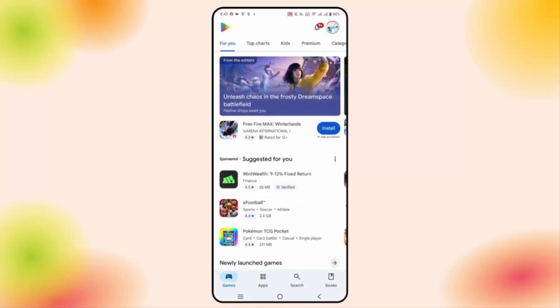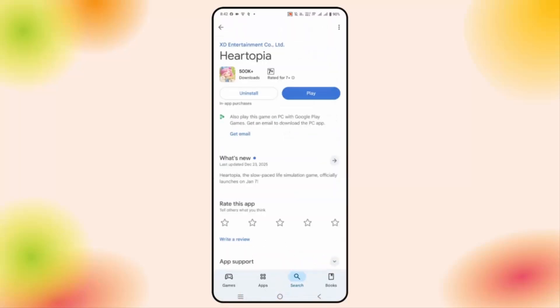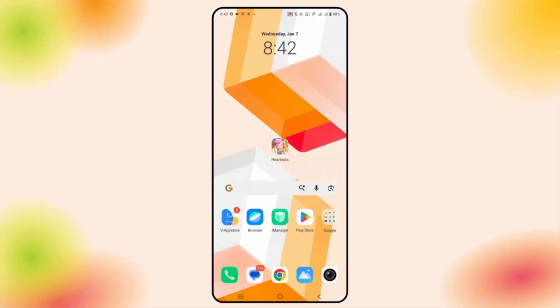If not, you should also check if the game needs any update. For that, go to Google Play Store and in the search option, search for the game. Check if there is any update available — if yes, update your game to the latest version and then check if the game is opening or not.